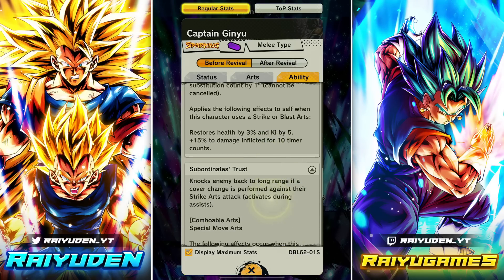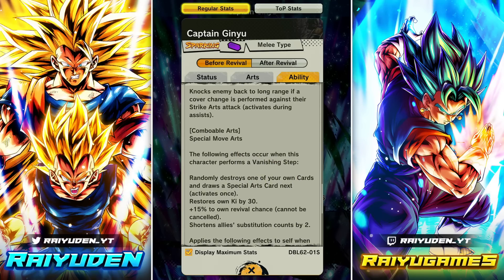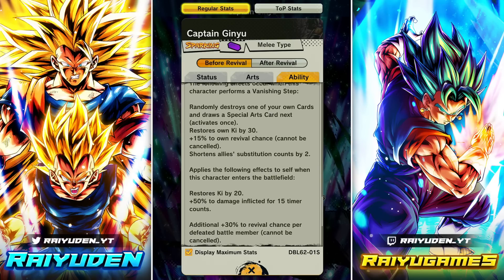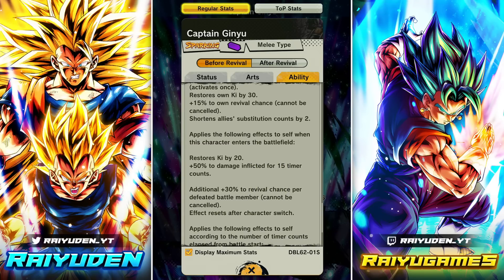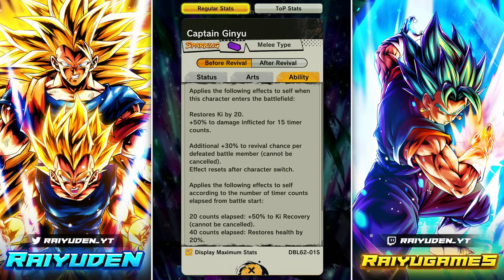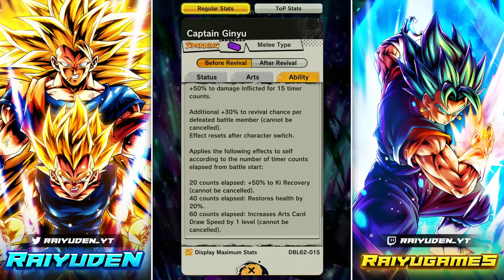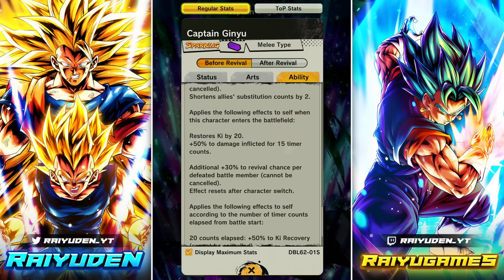Second passive: cover change against strike attack, chainable with blue. Whenever he vanishes he destroys one card and gets a green card — happens once. Restores 30 Ki, ups revival chance by 15, lowers ally sub count by two. When he shows up on the field: 20 Ki, 50 damage inflicted, additional 30 to revival chance per defeated battle member — effects reset after switch. After 20 counts: 50 Ki. After 40 counts: heal 20. After 60 counts: level 2 card draw speed.